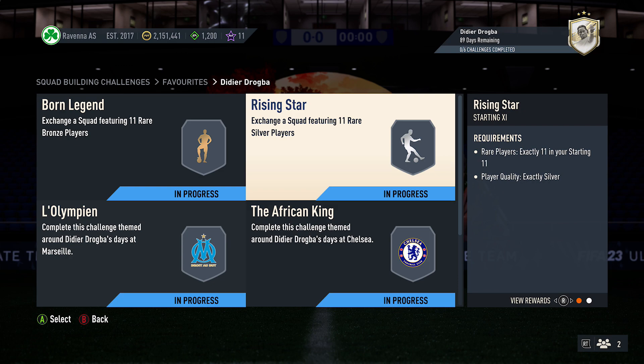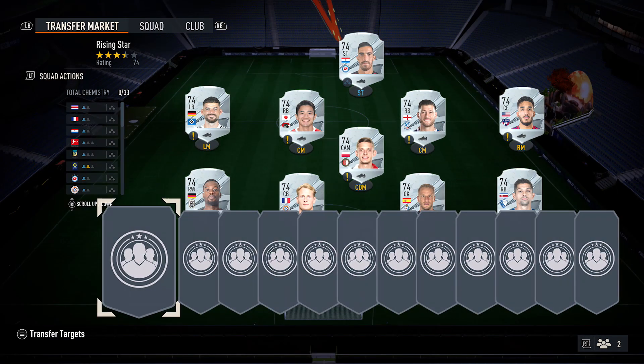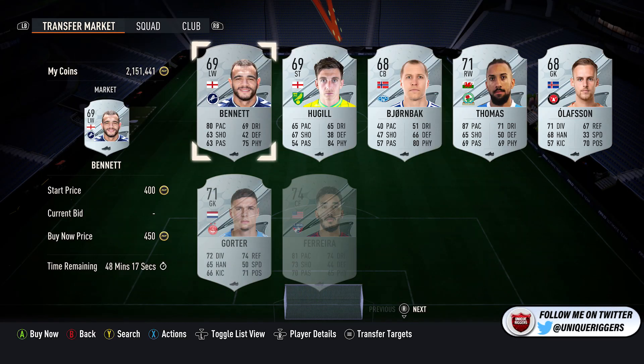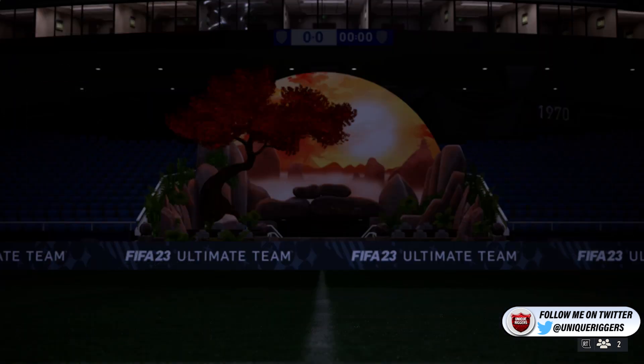Next up, exactly the same — 11 rare silver cards. Once again, ignore the team just here. Straight away, just jump onto the transfer market, silver rare there. Find the cheapest ones — they're actually currently the same price. So 450, pick up 11, put them on the team, and they'll complete that squad just there.